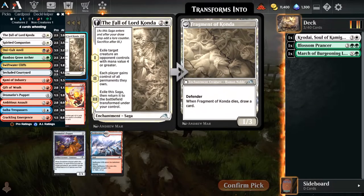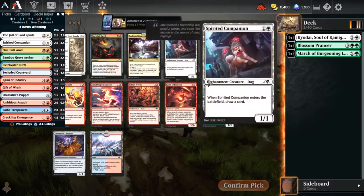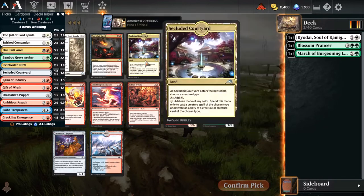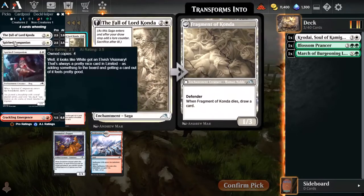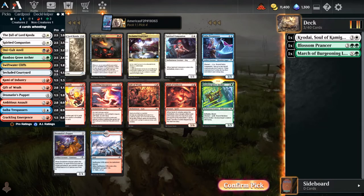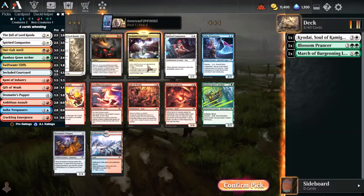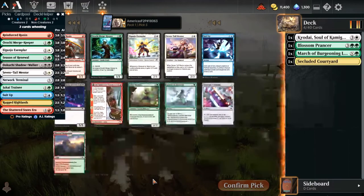Exile Target Creature, Fork Raider - each player gains control of all permits they own, and you get a 1/3 Defender. That is just remarkably unimpressive. Do we take Secluded Courtyard, which is very narrow? Spirit of Companion we have four of, so we don't need that. I am tempted to take the Archer here - it's definitely Tier 2 in the pack. But I think it's the strongest Tier 2 card for us, even though I'm passing some uncommons. I think I just talked myself out of it - I'm going to take Secluded Courtyard here, both for the deck and for the value.